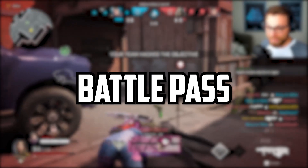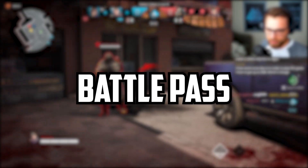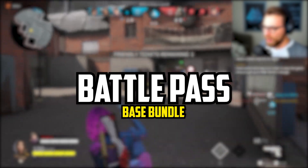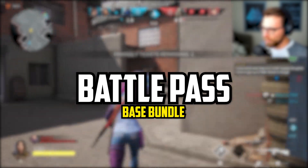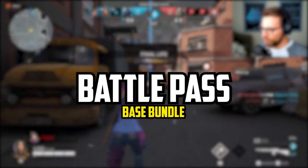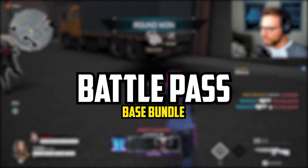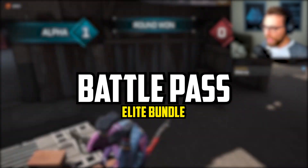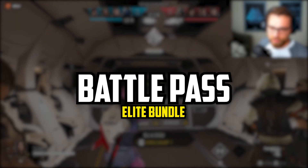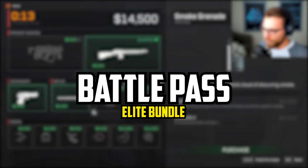The Season 1 Battle Pass is Rogue Company's first and is filled with 50 rewards you can unlock. Just by playing the game, you'll earn Battle Pass levels and work your way to the top. The Battle Pass Base Bundle costs 1,000 Rogue Bucks and will unlock three instant premium rewards: the one-shot one-kill fixer outfit, neon psychedelic primary wrap, and a one-hour account boost, plus a permanent 20% Battle Pass experience boost. The Battle Pass Elite Bundle costs 2,000 Rogue Bucks and includes everything in the base bundle but additionally grants you 15 Battle Pass levels.